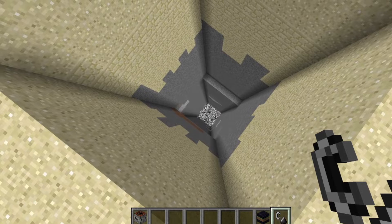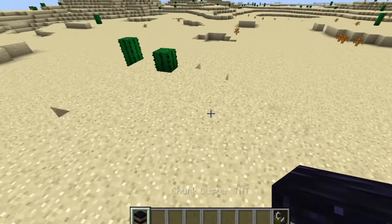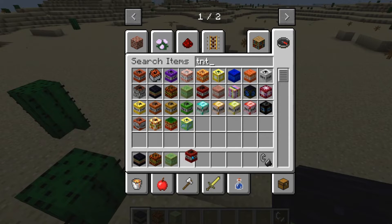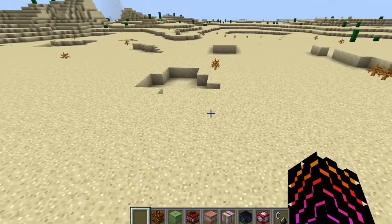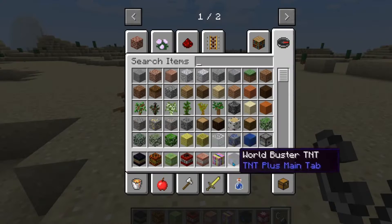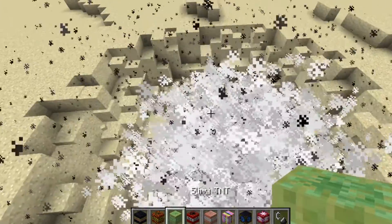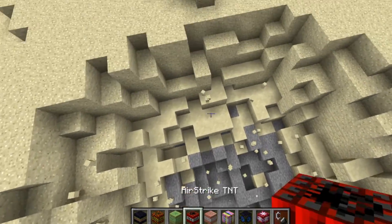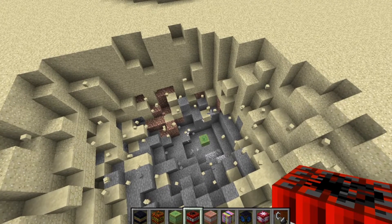This is the Chunk Buster TNT - I think I'll leave that until last, I don't want to do the really crazy ones just yet. So, Slimy TNT - let me guess, it creates a bunch of slime? Oh no, it's TNT that sticks to blocks and just keeps going down. Oh, that's cool - when does it stop? I'm guessing it stops at bedrock.